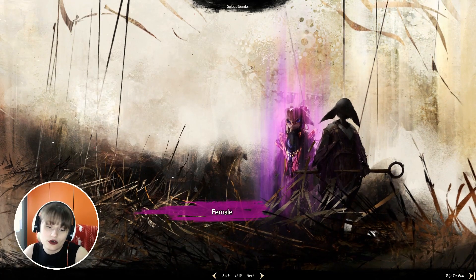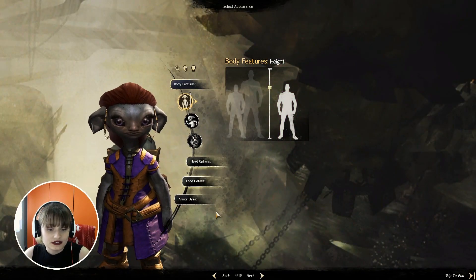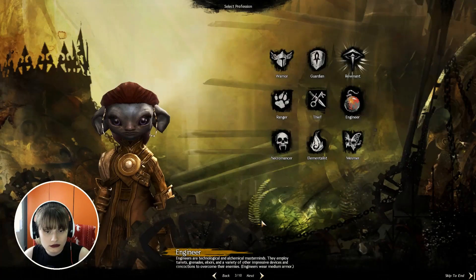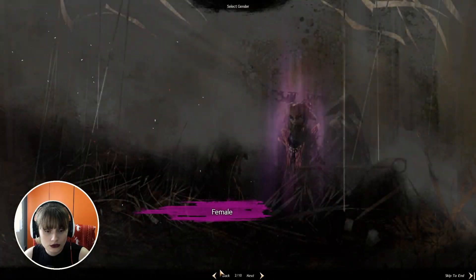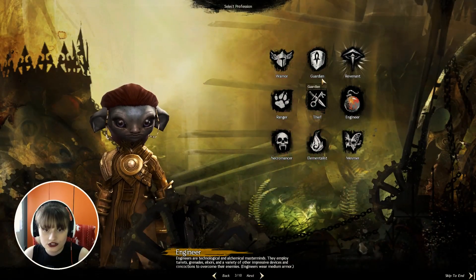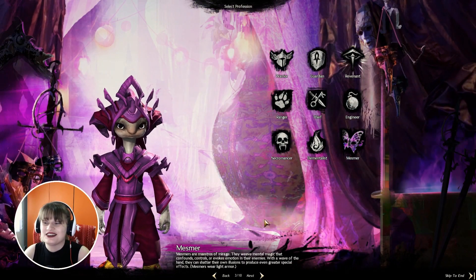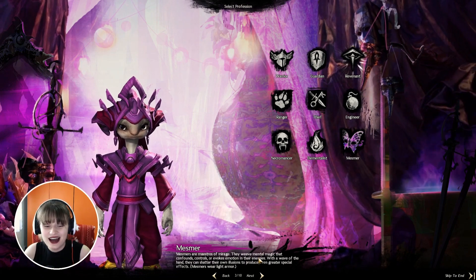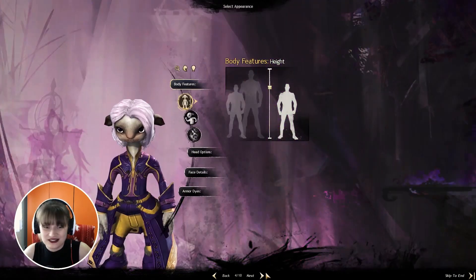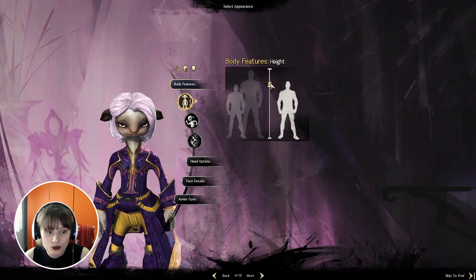So let's click on next and we are of course creating a female Asura. Female Asura — yes, next. And I'm not creating an engineer, I'm creating a mesmer. I love the color of a mesmer, it's pinky, just like my channel. So we are going to create one — not the shortest but something in the middle. For the physique I want something tiny, maybe something like this.